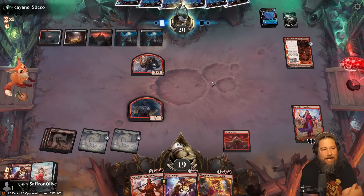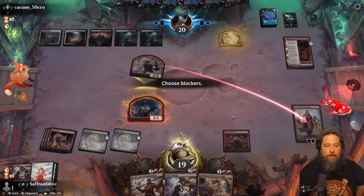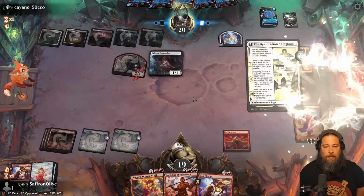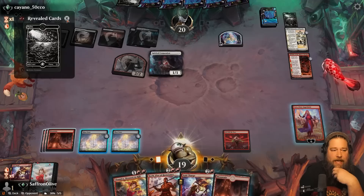Abona attacks Jaya — we will chump. Sanctuary Warden — just Spirited Companion. That is definitely acceptable. Restoration of Eiganjo — okay, maybe our opponent's trying to reanimate. Well, this is kind of good for us. This Planeswalker ultimates at eight.